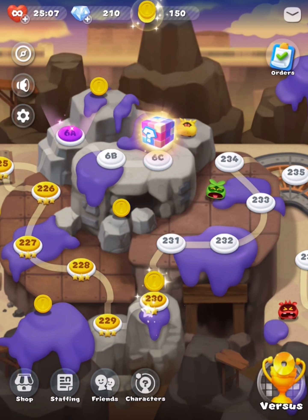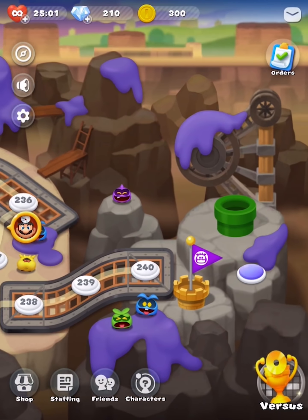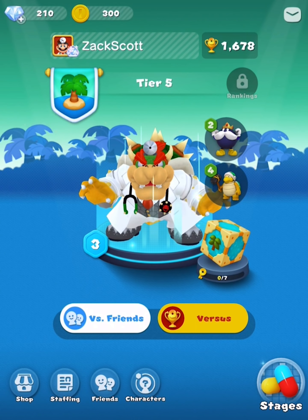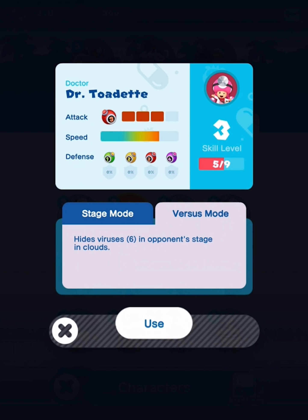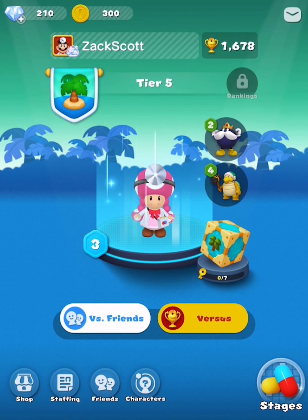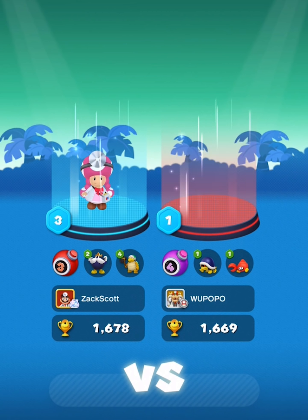I knew these stages would be getting harder and harder as we go along — oh my gosh, they are indeed hard. We have ten more stages left which we'll cover. Believe me, I'm gonna be using more and more of my power-ups because that's just what I do. Let's now go into versus mode — we'll do a few rounds. What I wanted to do was be Toadette. She has a really good attack, no defense, but her speed's really high. She can hide things in clouds which is not the worst. She's fast so we gotta play fast — let's see if this is gonna be it for us.